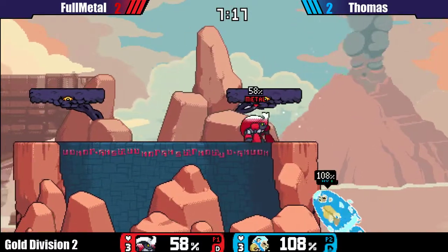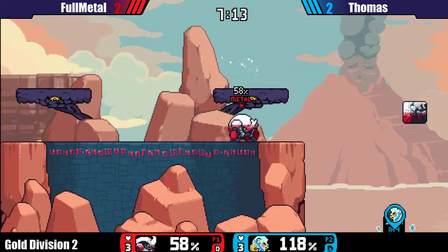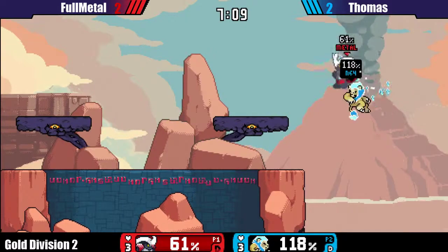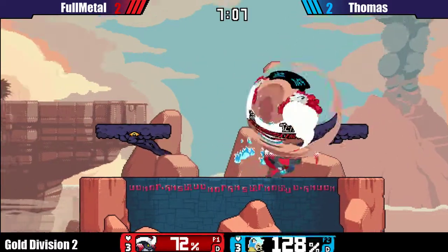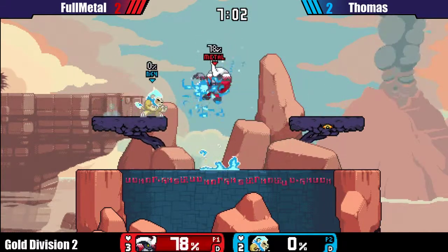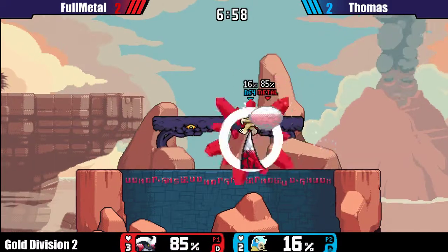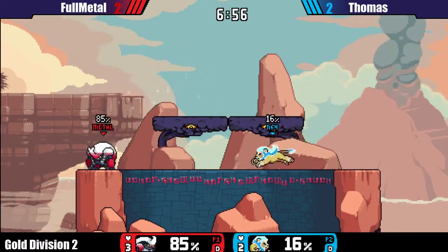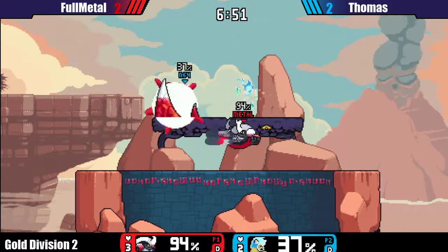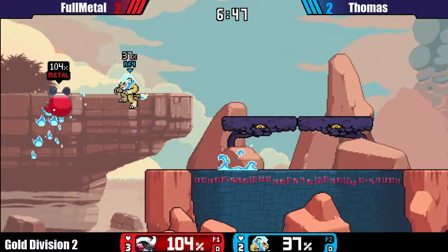Yeah, this might be it for Thomas once it's one stock. Edgeguarding Zetterburn as Kragg is probably one of the easiest in the game — Kragg really nicely counters Zetterburn's recovery. All right, this is still doable for Thomas — the percent lead is a lot, and especially Zetterburn can combo into kill options very nicely at this advantage state.